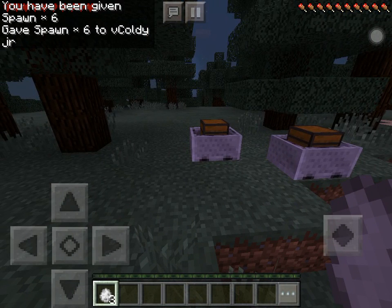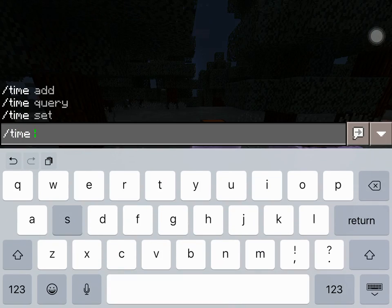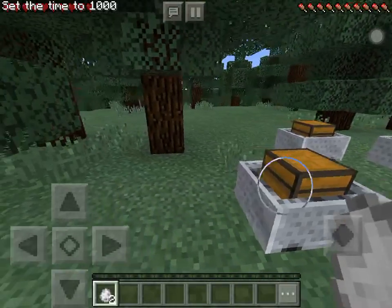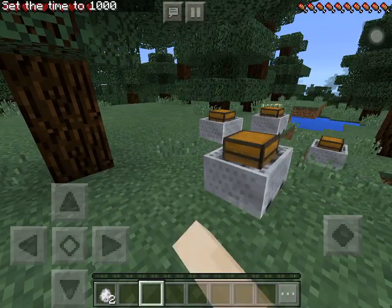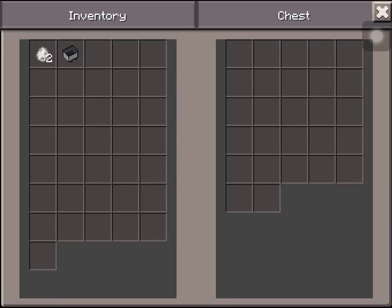It's not really that cool. Just let me place it real quick. See? You cannot open the chest, and plus if you just keep punching it, it'll just come out.